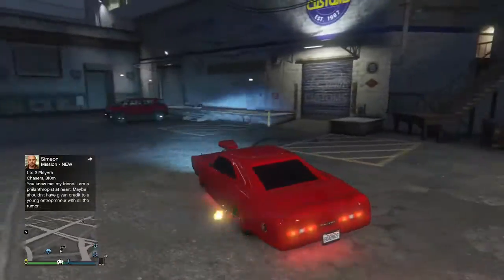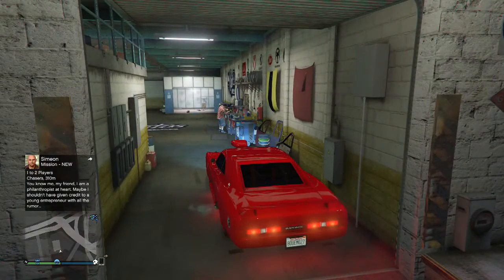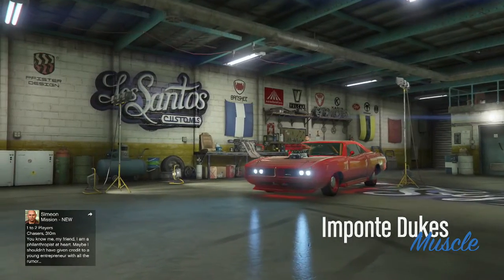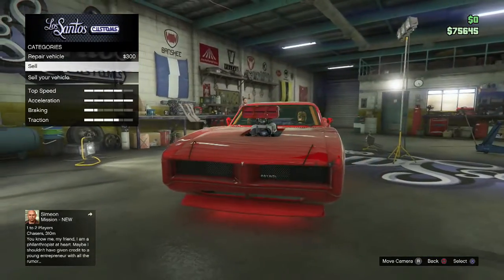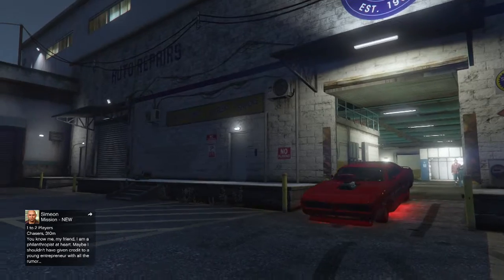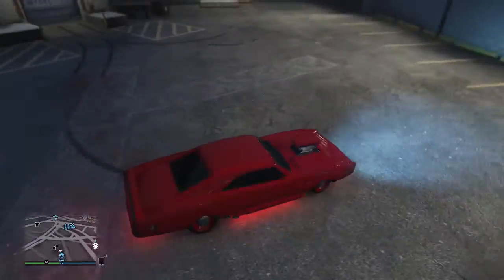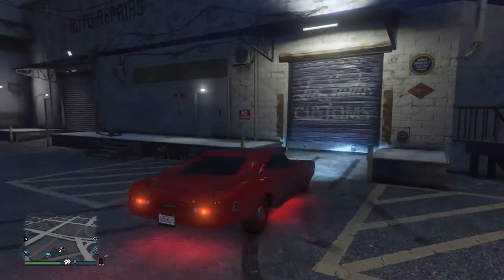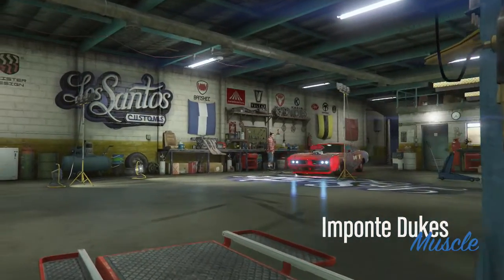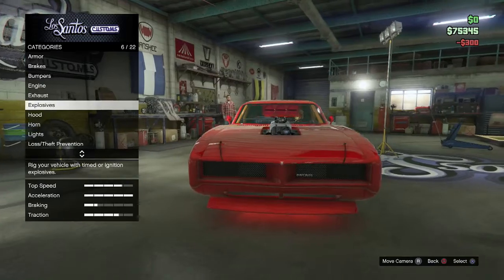I'm going to be showing you the cars that you can put neon on. I think almost all cars can get neon, but I tried to do it on my motorcycle and that did not work. The Hakuchi — the motorcycle from Last Team Standing — couldn't get neon. But as you can see, these neon lights are insane guys. They actually cost a little bit of money — probably around 40 grand if you want all sides lit up with a color.